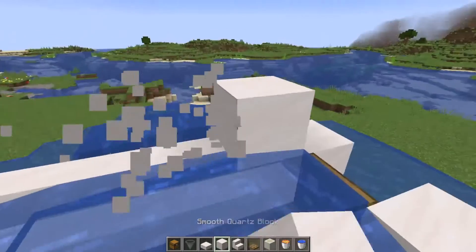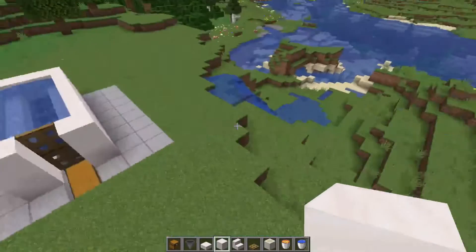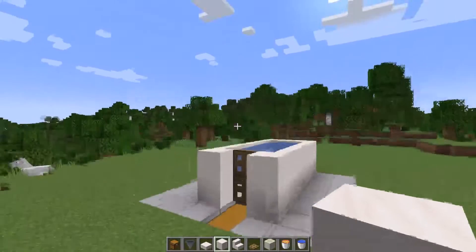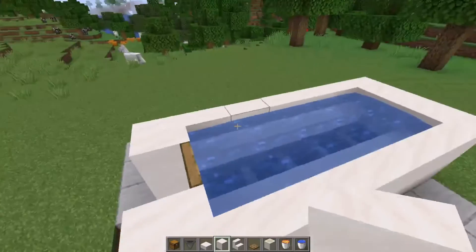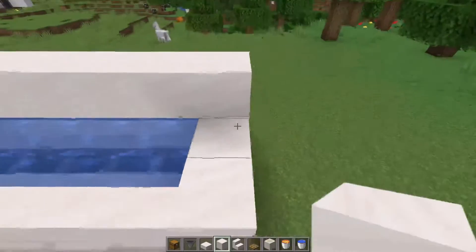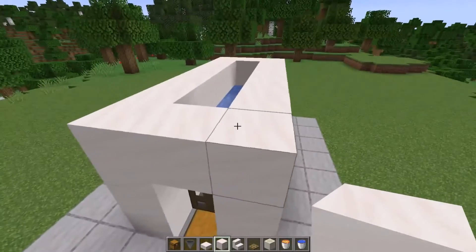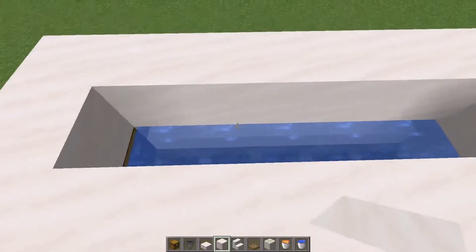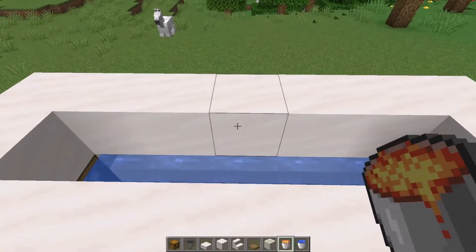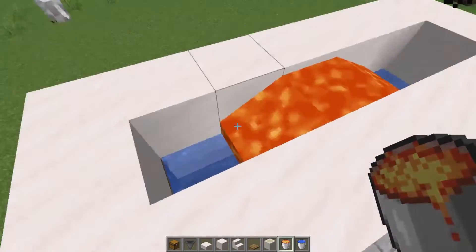Go ahead and fill in the stair blocks with some water, and make sure it doesn't overflow. Don't worry about the water - it'll go away very soon. Once you have this, on top of the water and the log stairs, go ahead and place regular blocks on top and fill in the row just like this. Once you have this, go ahead and take one lava bucket.